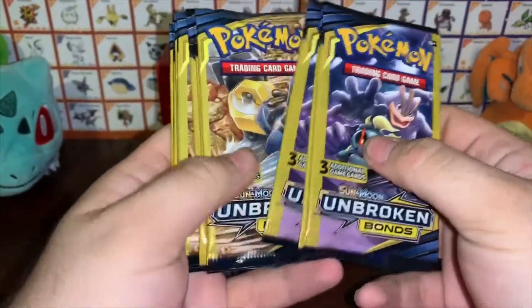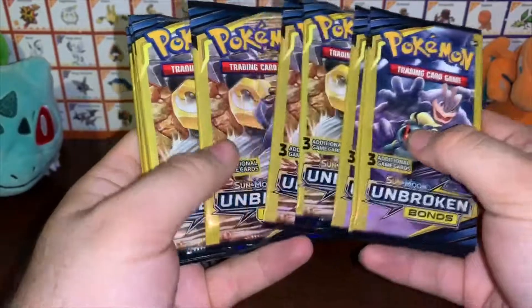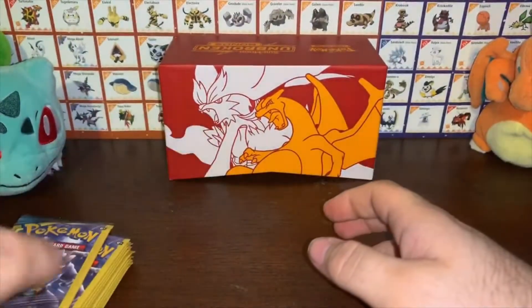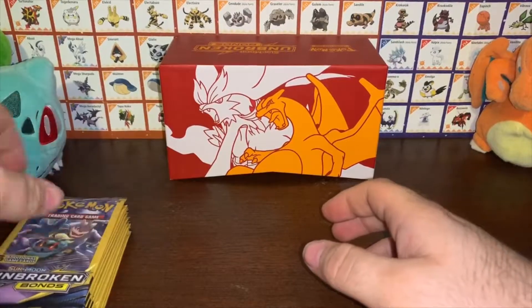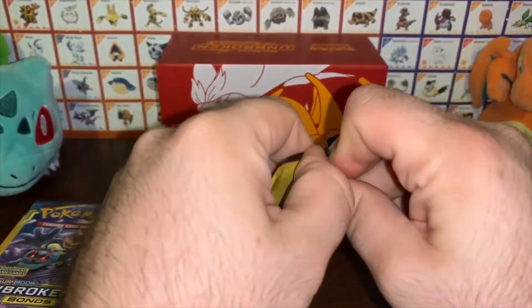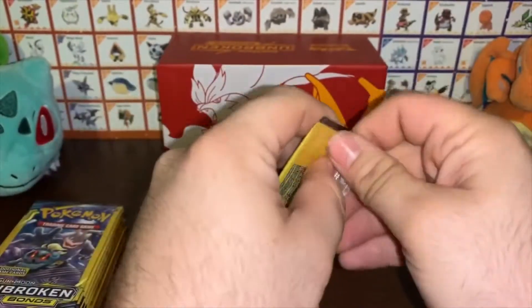What's up guys, today on the channel we got some Unbroken Bonds dollar store booster packs. I'm a fan of these dollar store packs — three cards for a dollar, you can't beat it. I have pulled some gold cards out of these before; I believe there's a Mewtwo from Breakpoint or Breakthrough, can't remember which one off the top of my head.